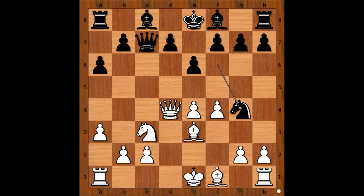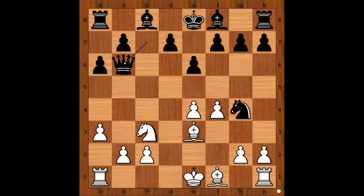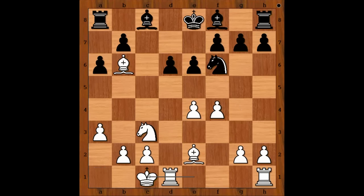White to move — how should white continue? Maybe Bd2 to save the bishop? Carlsen played Qb6, Bd6. If the queen takes on b6, Bxd6, Bxe2 — attacking the knight — Nf6, castling queenside, and white has much better development.